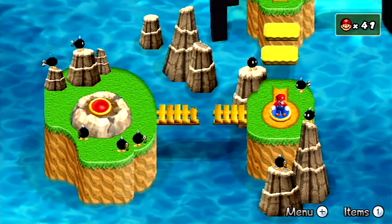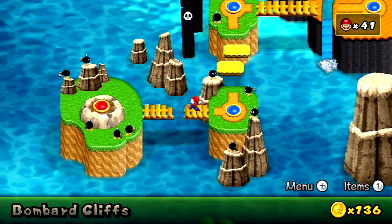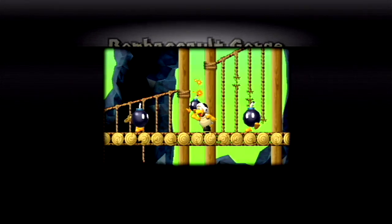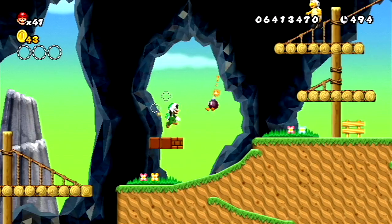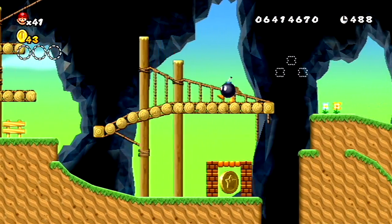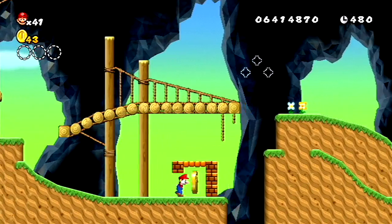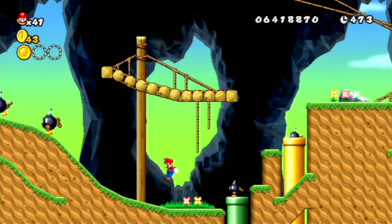Moving on to what may be the final level of World E. I'm not really sure if there's an extension to this or not, but this could be it. It's called Bomb Assault Gorge. Here we go, E-3. I'm pretty sure we're going to have some more Bob-ombs because the thumbnail had some. Look at him, right off the bat. Oh dude, that was awesome — it landed in my hands. Look at these big Bob-ombs. Yeah, that's what I needed to do to get that Star Coin. So now I know how to get the first Star Coin in E-3.